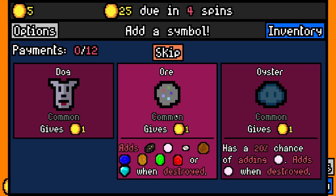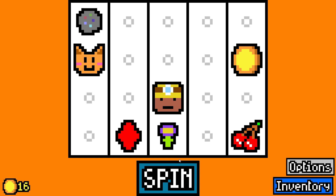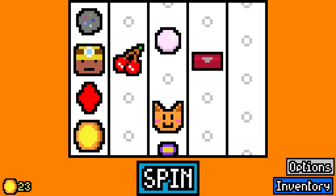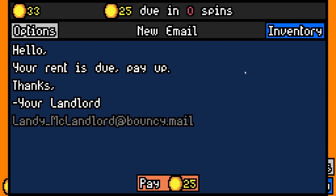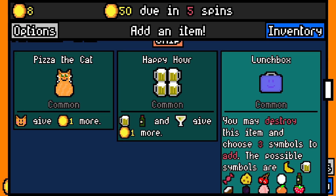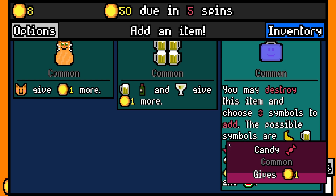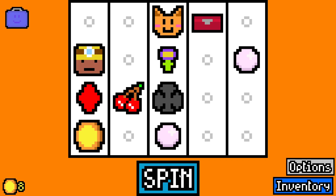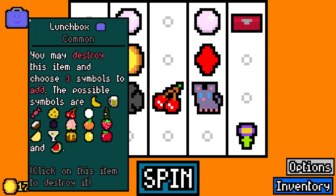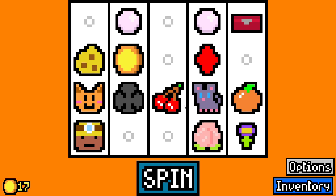New run — going ore and miner early. That's brilliant. Let's go ore again — two ore for this miner to break. It didn't give ore, it gave a pill. Getting a lockbox — another pill from that too, so we've got two pills. We paid rent, we owe 50. Let's get another suit. An item lets us destroy it and choose 3 symbols — let's take this. We have a miner so let's add mouse, cheese, orange, and peach. We've got a mouse — let's get cheese and then later orange.